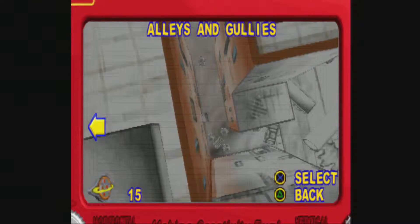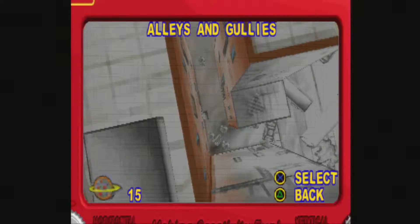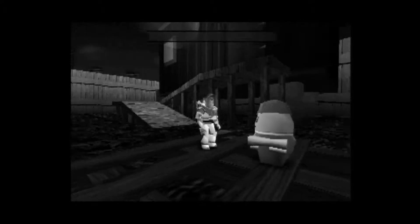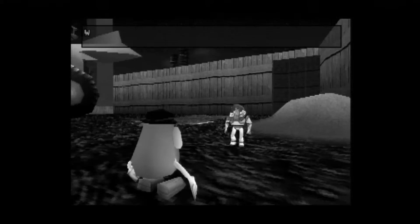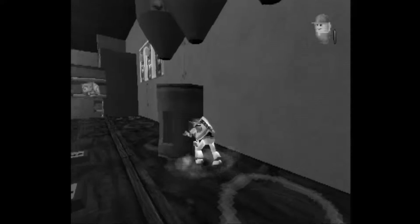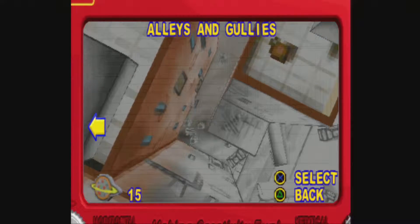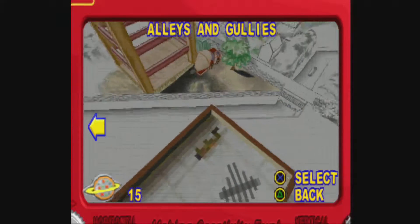Hello fellow YouTubers, and welcome back to Toy Story 2 - I almost said Batman. On the last episode, we headed off to the construction yard where we found a bunch of little tykes that we had to rescue. We found Slinky who wanted us to find some wrenches, helped Mr. Potato Head get his eye back, and he gave us the disc launcher so we could fight the boss at the very top. On this episode, we're heading off to the fifth level, Alleys and Gullies, and I love this level!